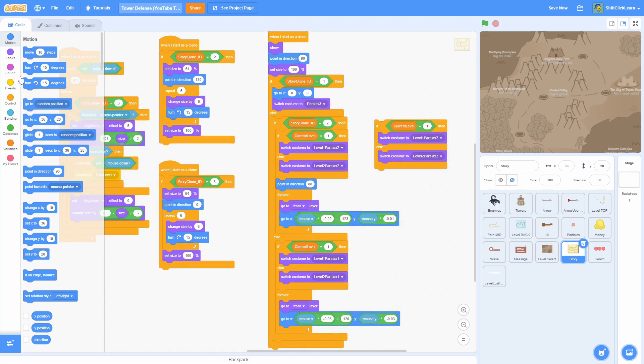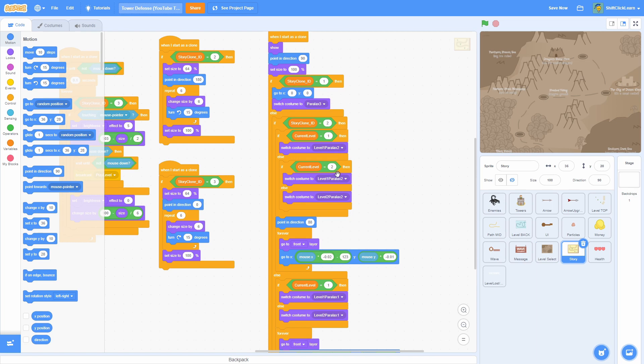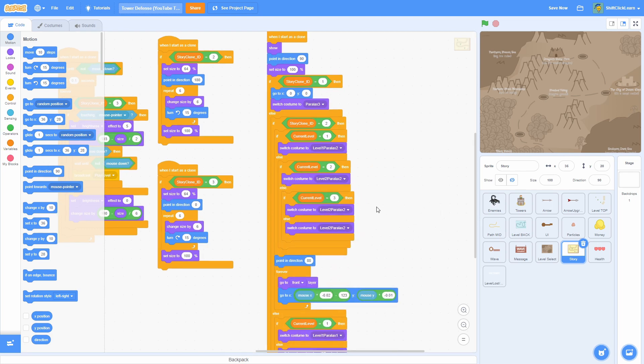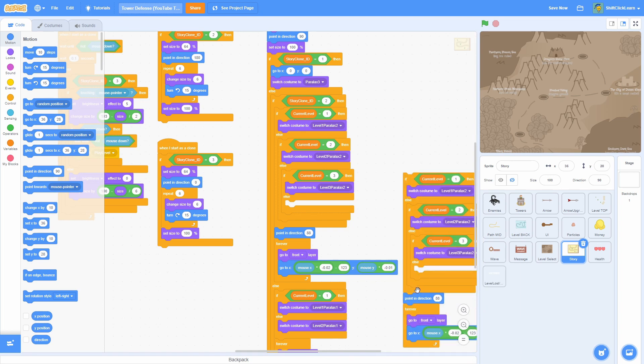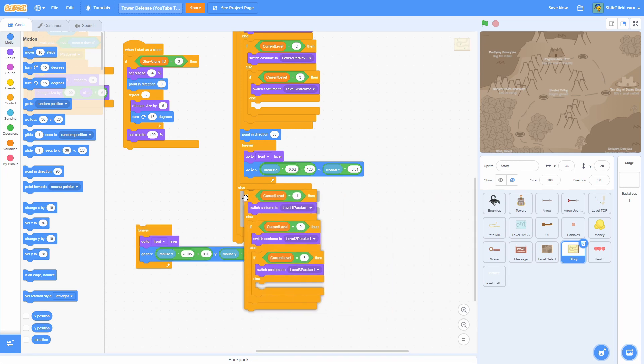Now I'm going to head into the story sprite — most of this is duplicating, basically following the same thing we did last episode. Duplicate the script and set current level to two, then put that in. So if current level equals one that's in the story sprite; if current level equals two then switch to level two parallax two; else do another if-else: if level equals three switch costume to level three parallax two, then else blank for now. There we go, that's set up — go ahead and duplicate all those if-else blocks.